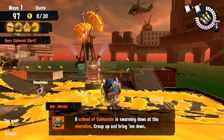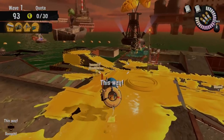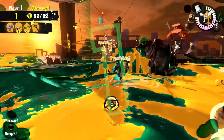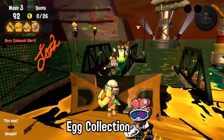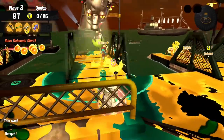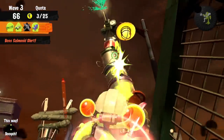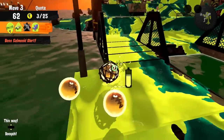Over the last two episodes we talked about how luring is important to lead bosses closer to the basket, allowing us to collect eggs more efficiently and faster. But that is not always possible, and which eggs you collect first starts to matter. Golden eggs can appear far from the basket for many reasons — from players rushing the shore, to static bosses like stingers or big shots appearing, or simply choosing to split bosses early to prevent overluring. In these moments, it's important to prioritize getting those eggs closer to the basket as soon as possible.